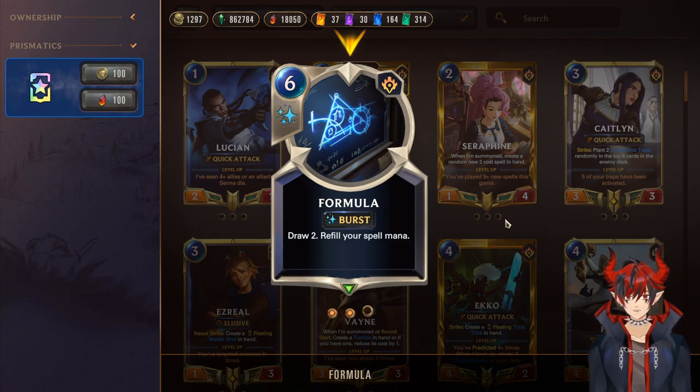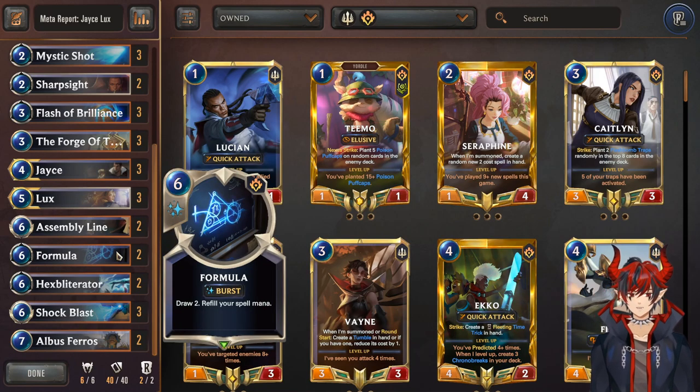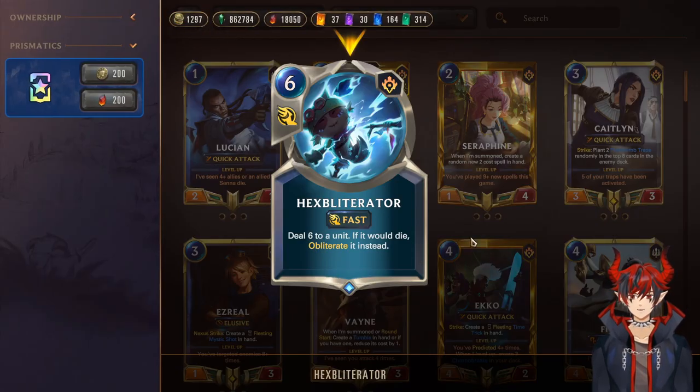Formula not only draws two but also levels Lux, helps level Jace, can be double cast, and gives you a laser. It's really a dual card — definitely the best card in the deck. It's very terrifying and creates a lot of crazy snowball effects when you have it up alongside the champions.